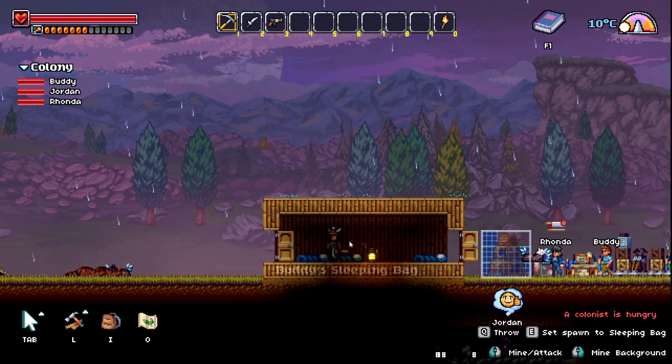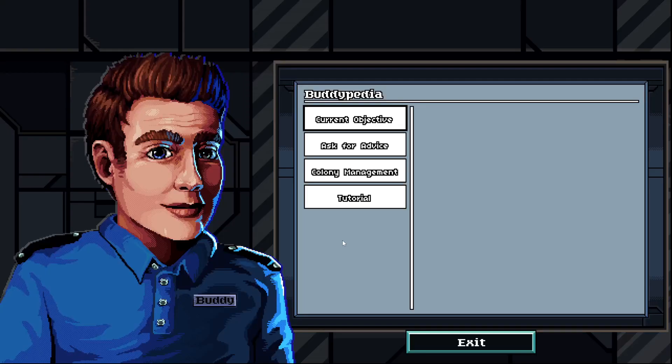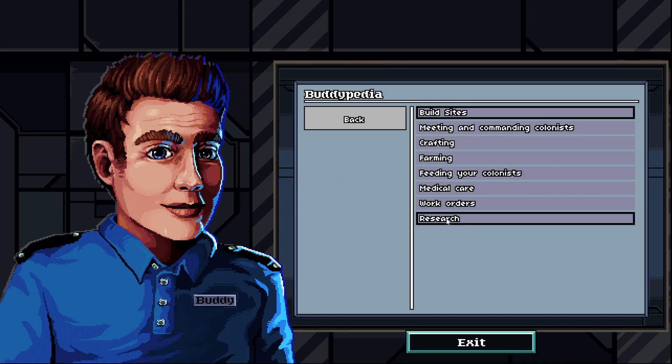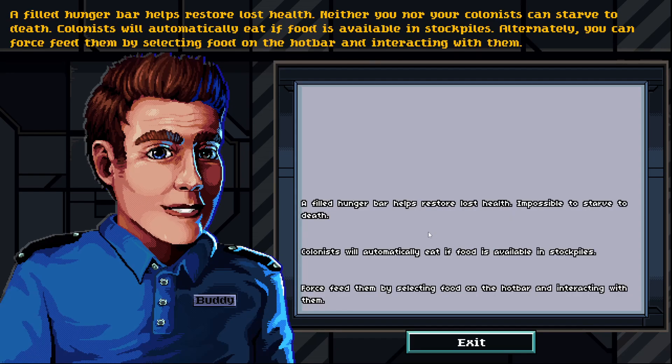And we'll need to move this — this is technically shelter, I thought though. All right, hold on. Orders, raiders, research. Yeah, I know I need research. Feed them by selecting food on the hot bar, interacting with it.